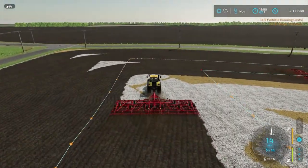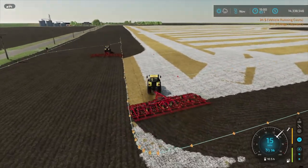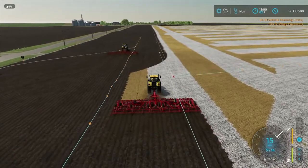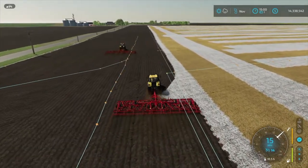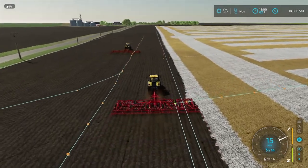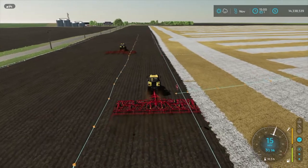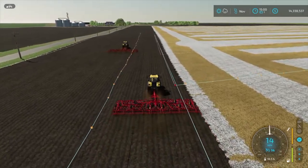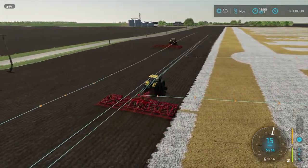They are coming up on the end of their headland passes. Now let's see where they go to start their up and down. I would assume that they will start over on the far end of the field. But we'll just keep an eye on them and find out where they're going to start.